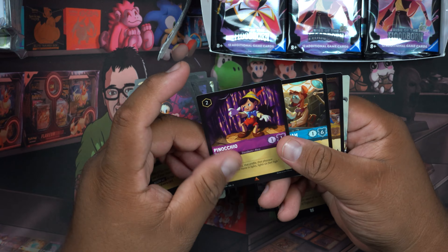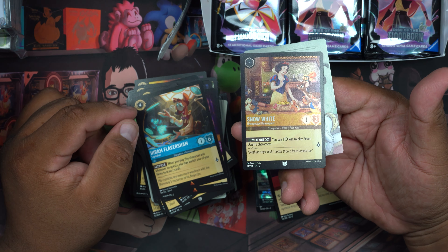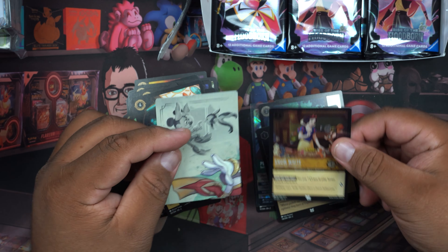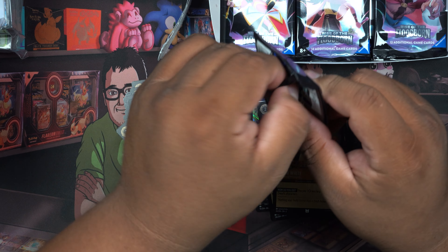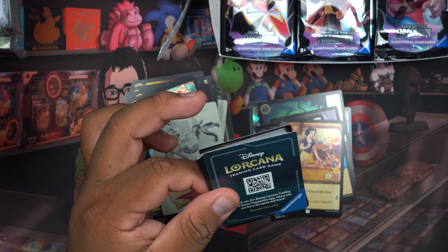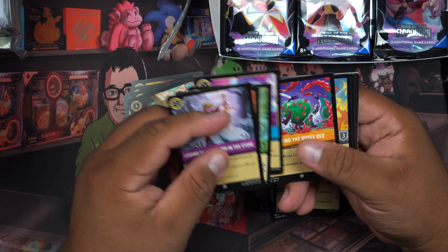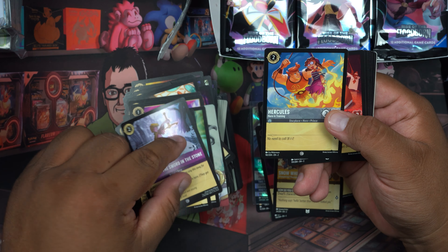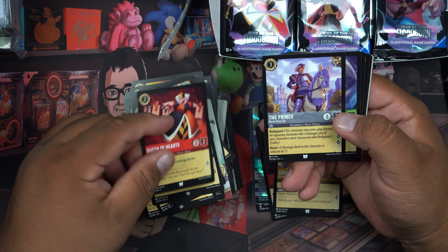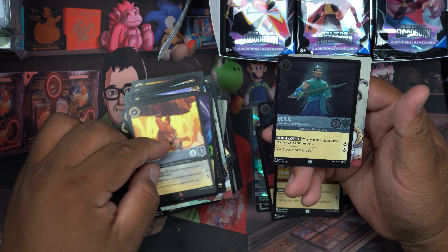Pinocchio, Snow White — that's actually really nice. 'Let's get down to fitness' — I really like watching Mulan. Actually, from the last time we opened some packs I started watching movies and cartoons from the 90s. Does anybody remember the 90s cartoons on the Disney Channel back in the day?